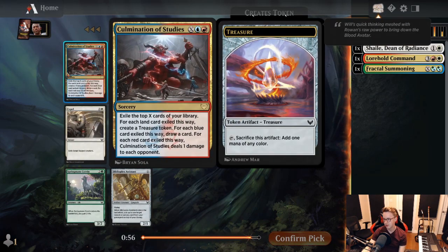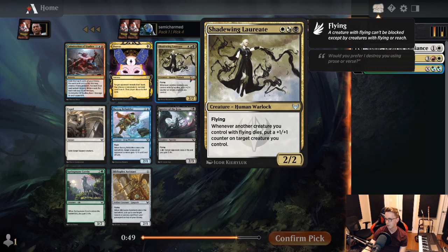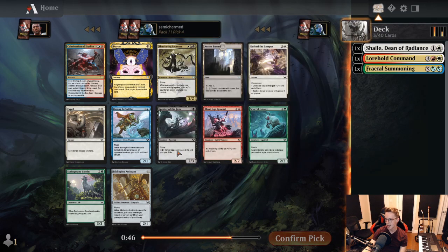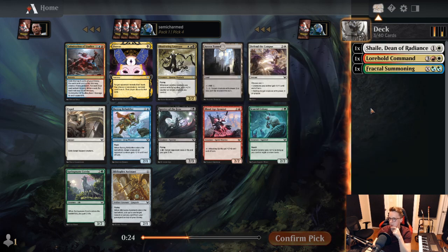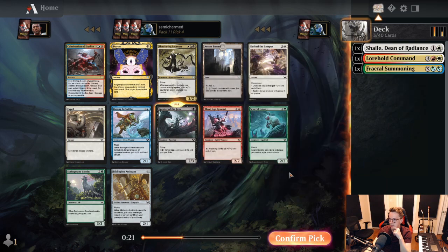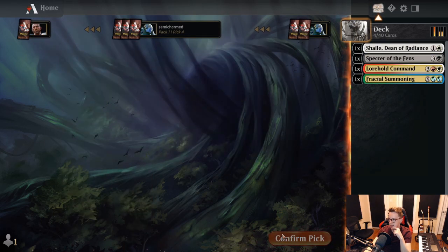Pick number four. Culmination of Studies — not a super strong rare, so we're not going to look to that. Our uncommons are also not super strong. Shadewing Laureate's pretty good in the black-white deck. I might prefer Spectre of the Fens, and that might be the card we're taking here. No good lessons, no great college uncommons. If we wanted to lean towards a blue-green deck, I could see taking Skurd Colony, but we're a bit far from doing that. We'll take Spectre as probably the best card in the pack for black-white aggro.